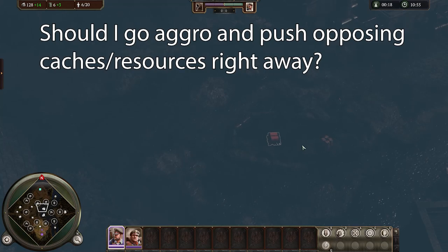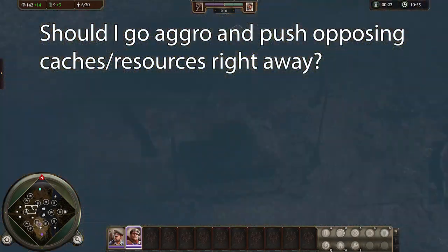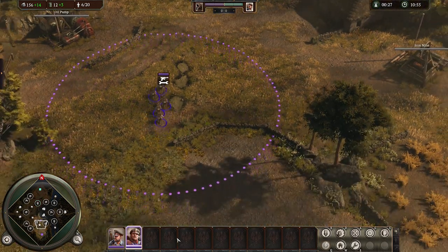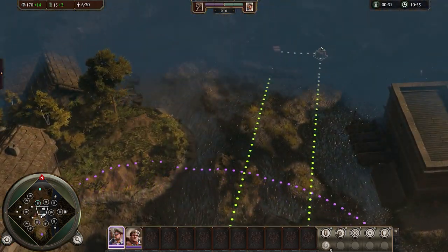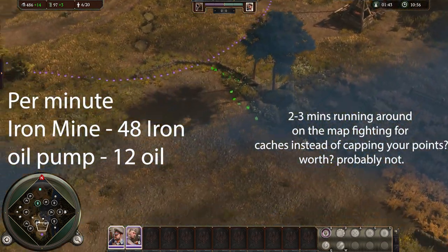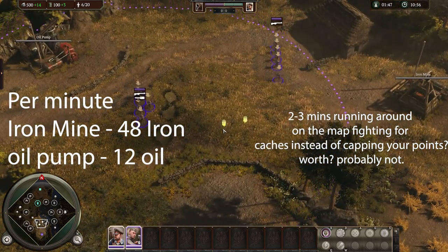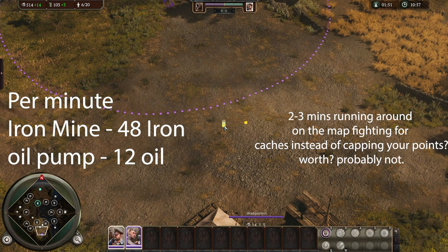Now I know a lot of you like getting super aggressive and trying to steal resource caches or weaponry from your opponent's side of the map, and I'm not going to tell you you can't do that. But if you spend all that time running across the map, get in a fight with the enemy and have to fall back, think of all the time you've wasted that you could have just gotten your points under your control and had some steady income. Until you know how to take engagements and control your units efficiently, just stick to your side of the map until you get your 3rd and 4th squads out so you can make a concerted push into enemy territory.